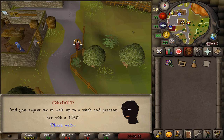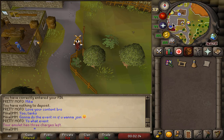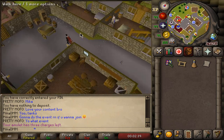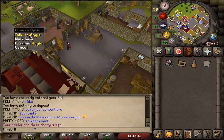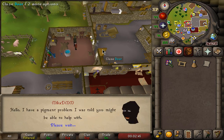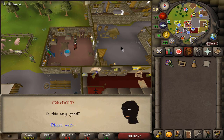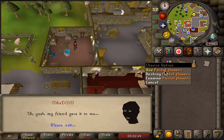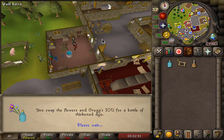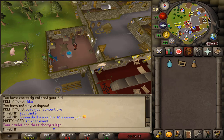We're going to get a couple of items, and with those items we're going to go slightly left over here to Aggie the Witch. We're going to open the door and speak to Aggie. She's going to make us a dye after we click option number one again, and we're just going to speed through this by holding Spacebar. We're going to give her the flowers and Greg's IOU, and just like that, we got a thick dye.